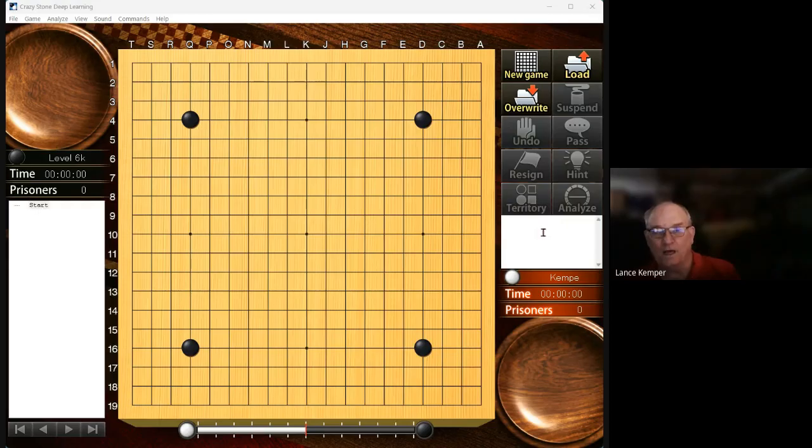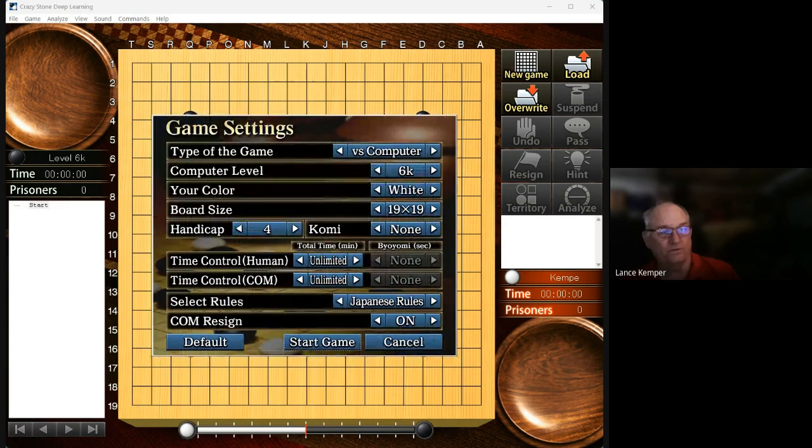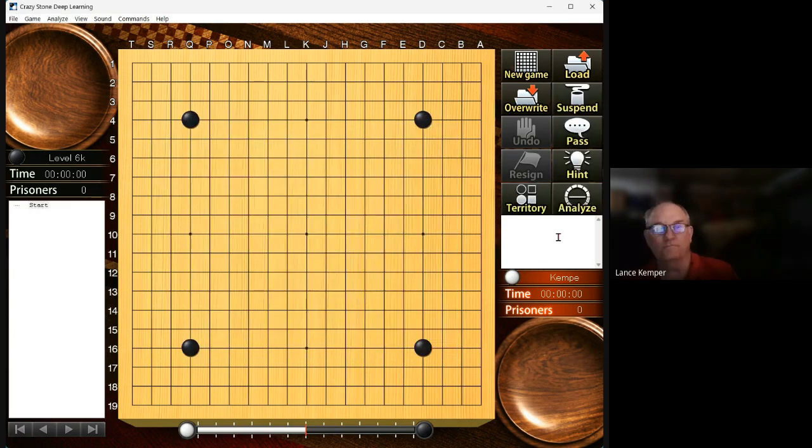Hey guys, we've been getting requests for more 2k-level stuff, so let's play as 2k. The last one or two we've done, let's give four stones, so that means we play CrazyStone at a group of 6k. New game, 6k, four stones — there we go, 2k, four stones.